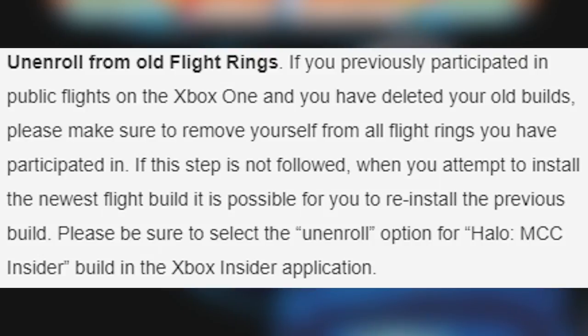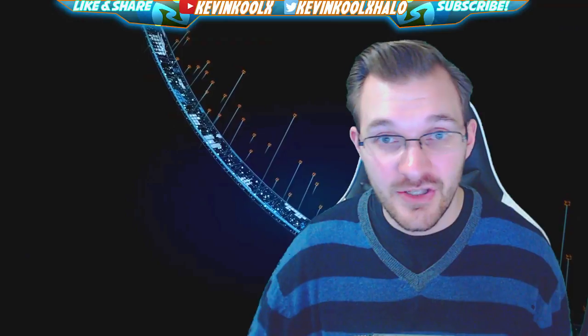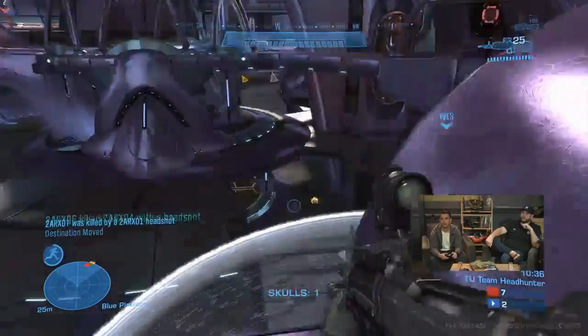Another very important thing is to un-enroll from old flight rings. I'll read this verbatim: if you previously participated in public flights on the Xbox One and you have deleted your old builds, please make sure to remove yourself from all flight rings you have participated in. If this step is not followed, when you attempt to install the newest flight build, it is possible for you to reinstall the previous build. Please be sure to select the un-enroll option for Halo MCC Insider build in the Xbox Insider application. And when you actually are going to be invited, make sure you keep an eye on your emails — your trash folder, your spam folder, your updates folder — anywhere in your email that you provided for the Halo Insider program.